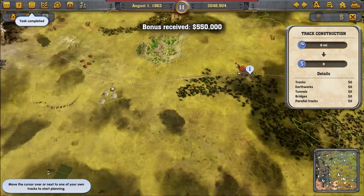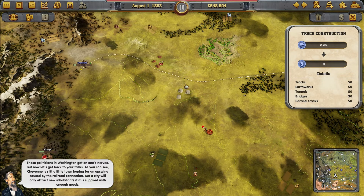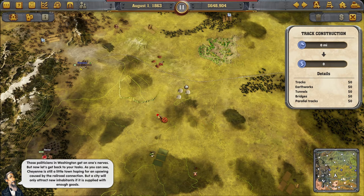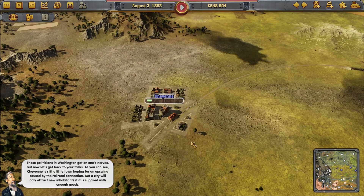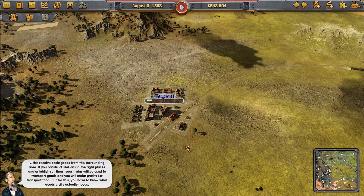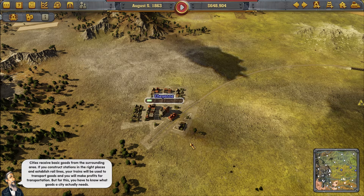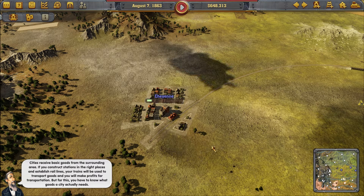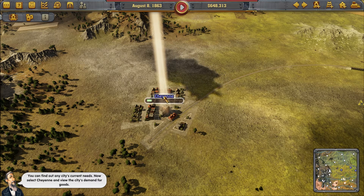I got a bonus — those politicians in Washington get on one's nerves. Now let's get back to your tasks. As you can see, Cheyenne is still a little town hoping for an upswing caused by the railroad connection, but a city will only attract new inhabitants if it is supplied with enough goods. Cities receive basic goods from the surrounding area. If you construct stations in the right places and establish rail lines, your trains will transport goods and you'll make profits. You need to know what goods a city actually needs — select Cheyenne and view the city's demand for goods.